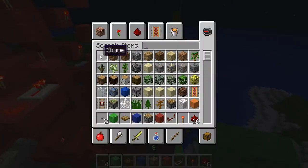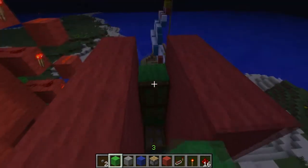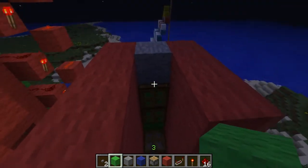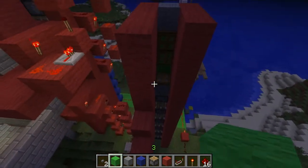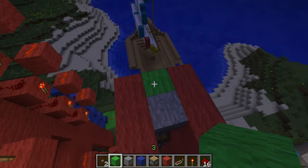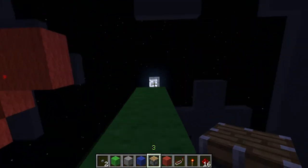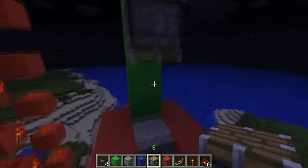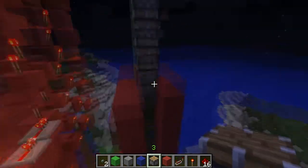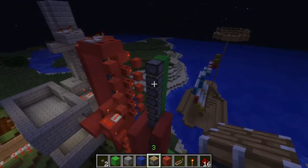Now what we need to do is add six pistons that are going to be bringing us down. Again, you need to have the block here, and then you're going to have six pistons: 1, 2, 3, 4, 5, 6. Now we actually have to wire this up.